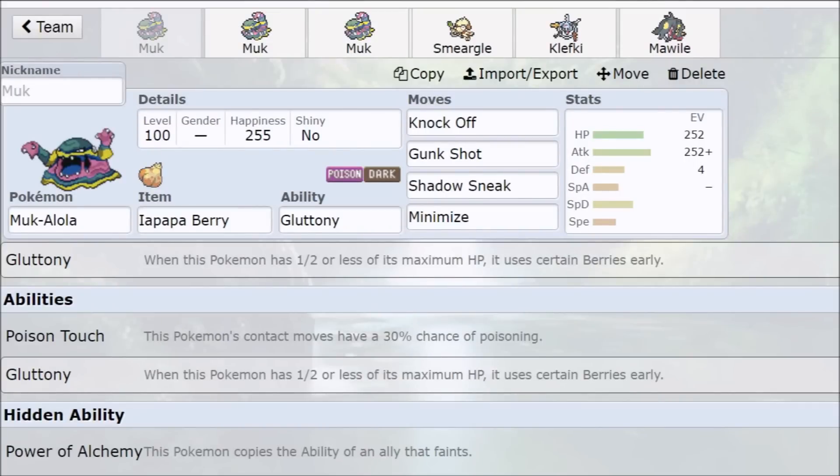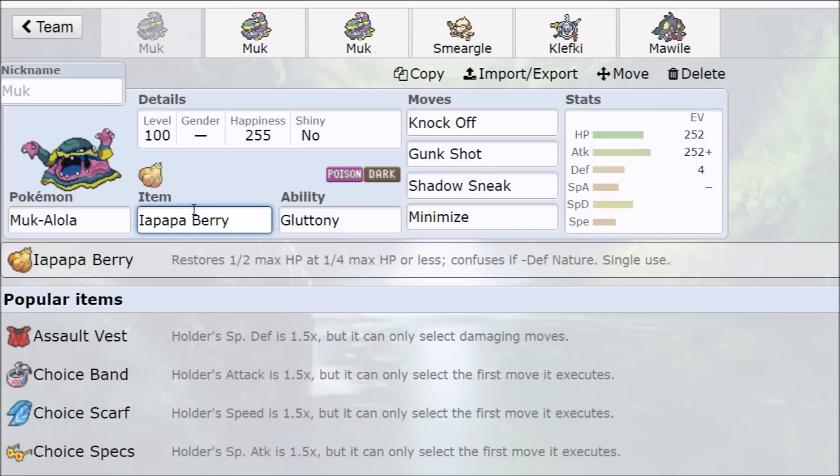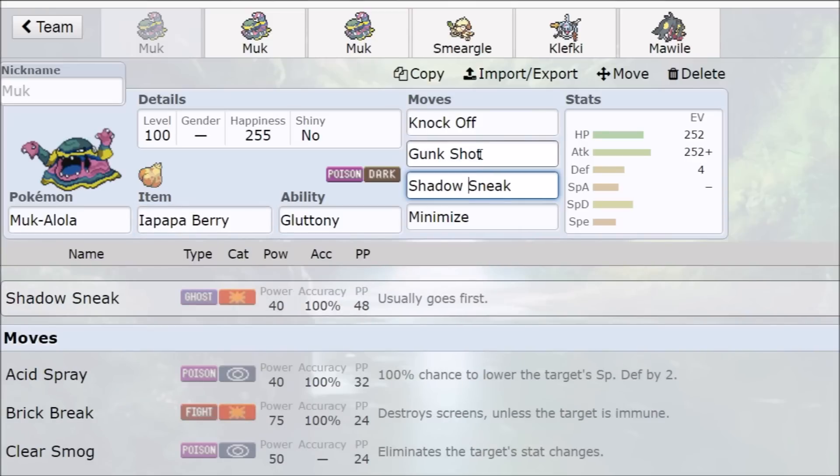Looking at the Gluttony strategy first — you run big damage behind big tankiness, and the confusion Berry interactions are super reliable. With Gluttony, the Iapapa Berry heals you from half, so you drop below half and gain half your health back. You effectively have to KO Muk one and a half times. You can run Gunk Shot into Shadow Sneak, or Knock Off into Gunk Shot — those are KOs. You can also set up Minimize: one Minimize, two Minimize, Iapapa Berry pulls you into green health, and if the opponent misses, free damage.